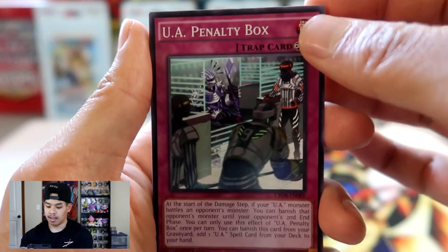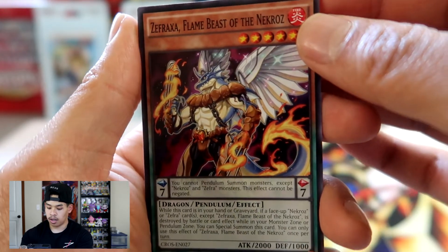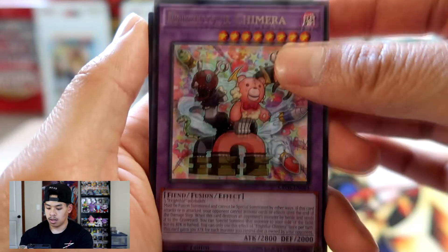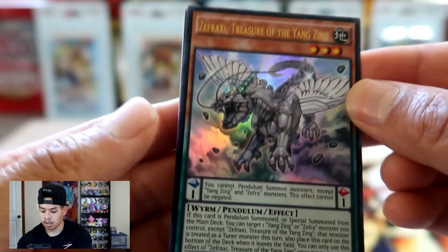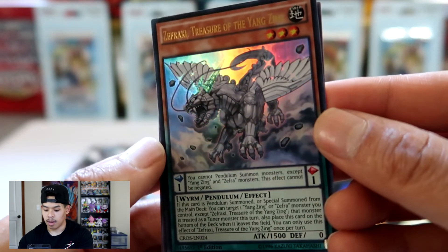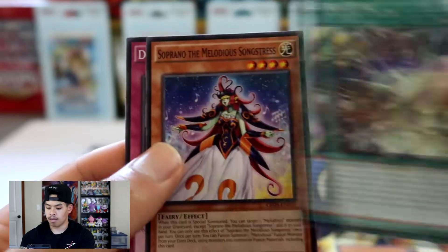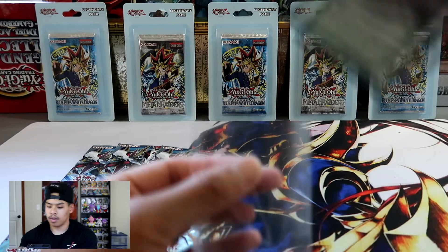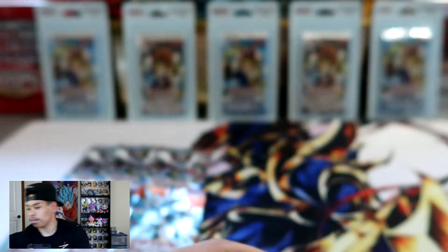We got UA Penalty Box, Perform Pal Lizard Draw, Infernoid Jet, Fright for Chimera — this looks pretty cool — and another foil! But it is a Pendulum. I'm not a big fan of Pendulum cards, no offense to those who play them — it just doesn't look like a Yu-Gi-Oh card to me. We got Zephraxie, Treasure of the Yang Zing — so there's our second foil. We also got Zephyr Path, Zoprano the Melodious Psalmstress, and Designer Freifer. We're going to sleeve the Pendulum up — can't discriminate, gotta respect all the cards. That's how you get good karma and good pulls.